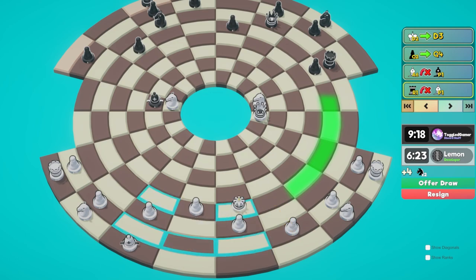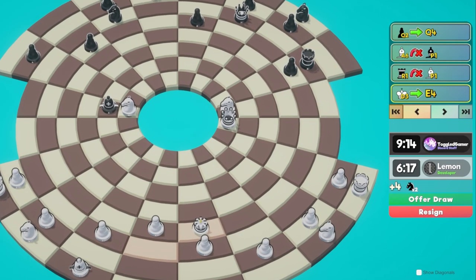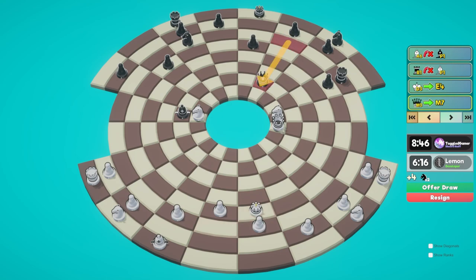If he checks, we can just block with our pawn - we could do that in this direction too. I'm not sure if that would be better. Let's try it this way. We are down three minutes on the clock, which might come back to bite me, but I think we're doing okay so far.